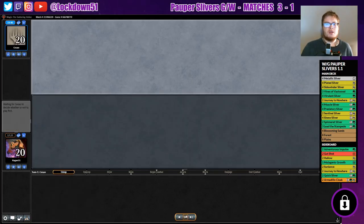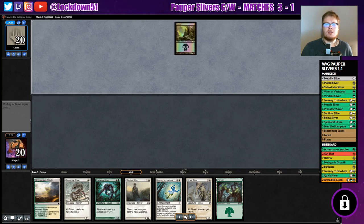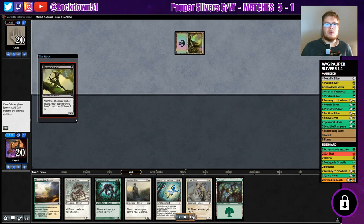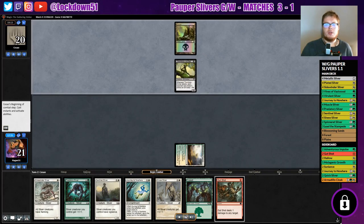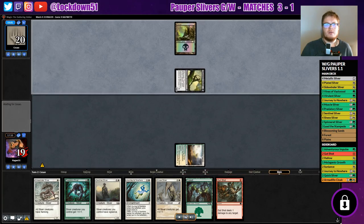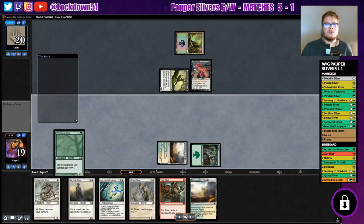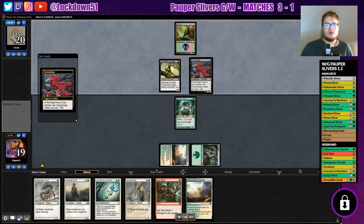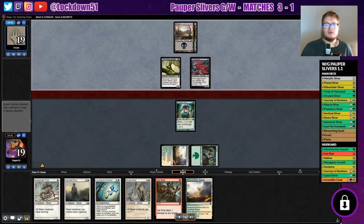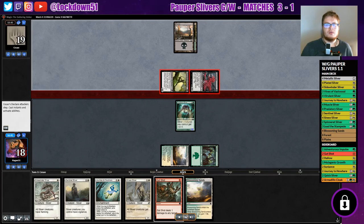Into game three — we both have one win on the board, it all comes down to this. We keep this hand: decent hand, we've got some removal and our flanking guys, which will help in this matchup. Archer goes out, we've got Gutshot. We'll start with our Blossoming Sands — return behind it, it's all right. Carniphage again. We start with our lords, and then at the right time we drop our flanking guys and swing in with both.